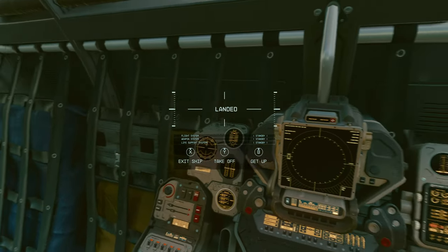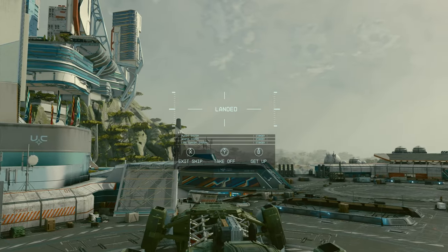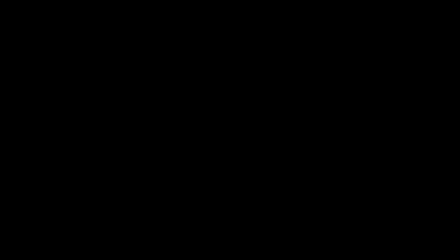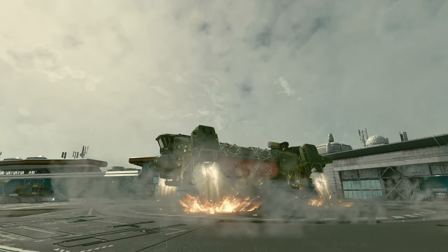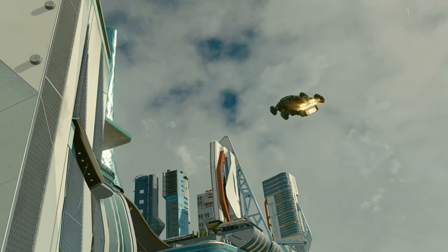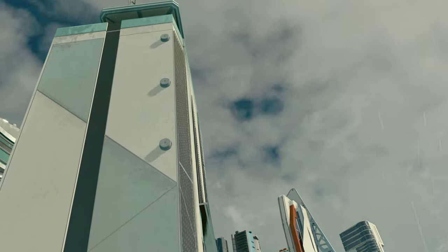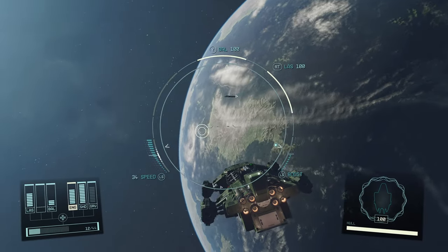We're going to hop in and fly her into space to see how she performs. As you can see, you can't see anything from the interior — you have to fly from third person. I have a perk that increases my power by five, but for the sake of this review we're not using that. When it's in flight mode, it looks quite cool leaving atmosphere with those engines on the side. Hopefully one day we get actually functioning ones.